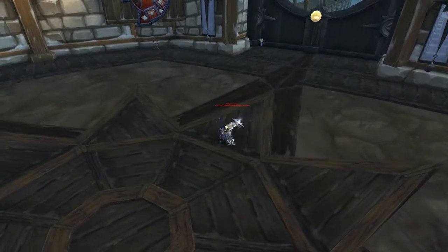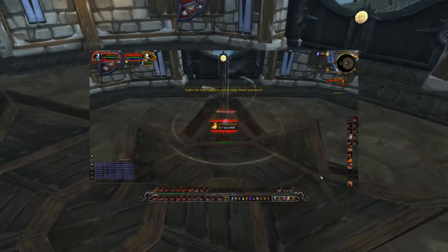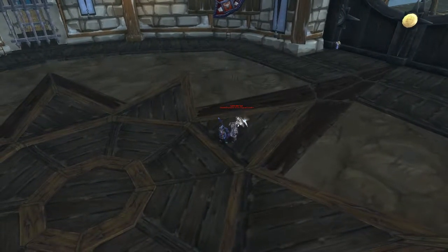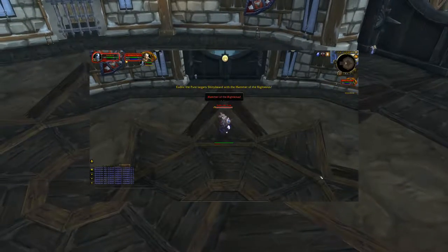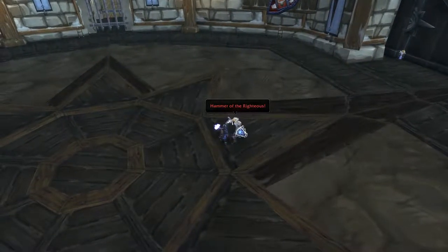The biggest thing to look out for is a spell that Eadric will cast called Radiance, where he'll stun all players looking at him for a few seconds after the cast — just quickly turn around towards the end of the cast to avoid this. The other ability to watch for is where the boss will throw a hammer at a random player's location. If not stunned, this hammer can actually be caught and thrown back at the boss to avoid extra damage.